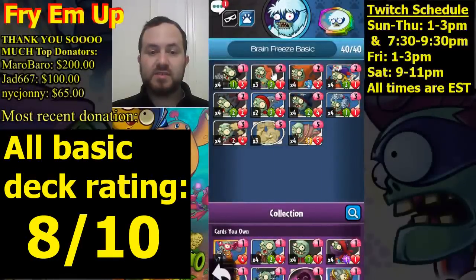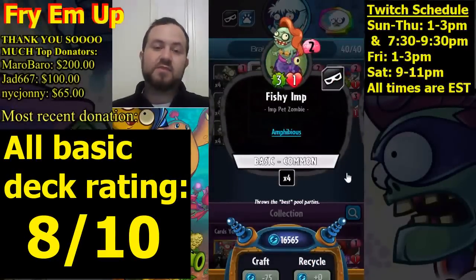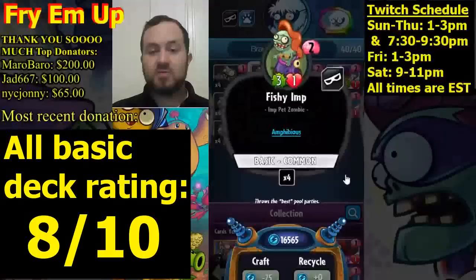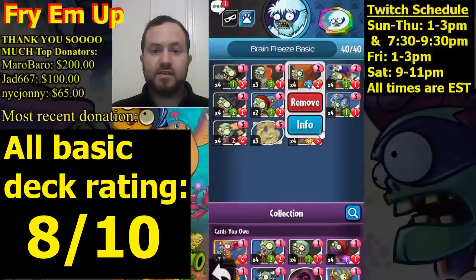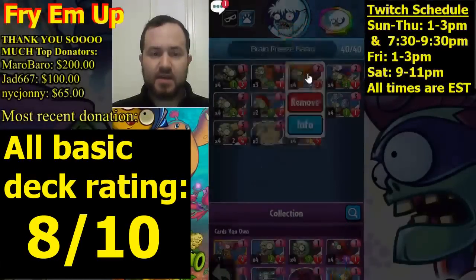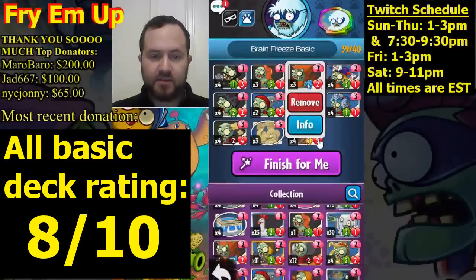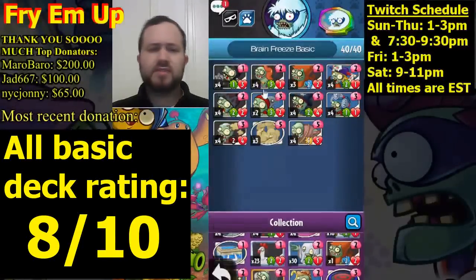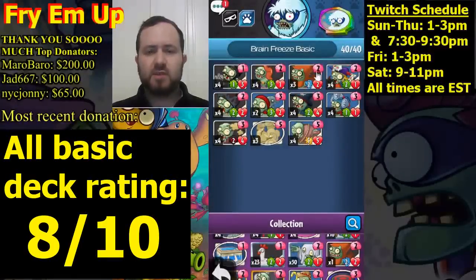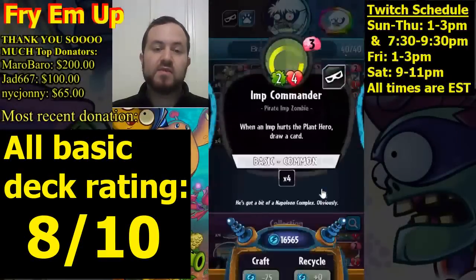Besides the gravestones, we're also running some imp synergy. We have three copies of Fishy Imp — it's amphibious, so you can play it in the water lane. We're running three copies of Hot Dog Imp and four copies of Fishy Imp. Actually, having those stronger three-attack minions in the water lane is probably better, so we're going with three copies of Hot Dog Imp. In the three slot we're also running four copies of Imp Commander.